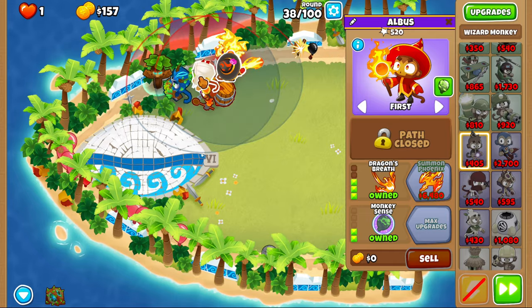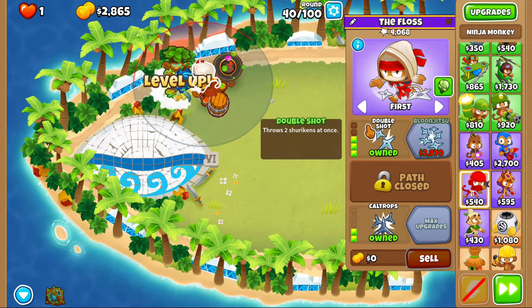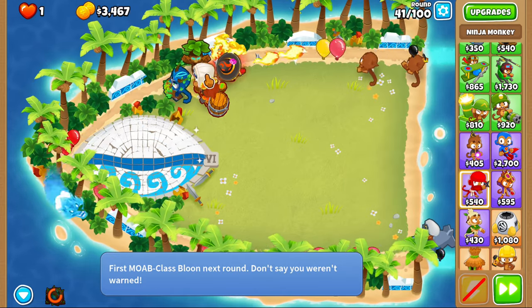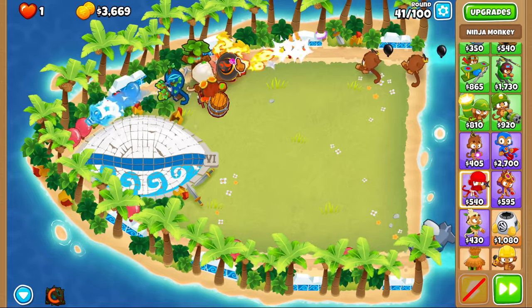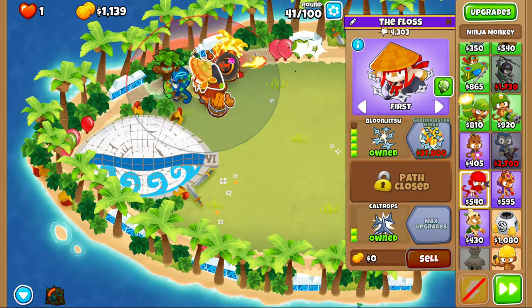Next we're gonna get dragon's breath. We're gonna have the MOAB coming out soon. Here's the MOAB — use our bramble there, nice and easy. Use it a little bit before the firewall; use your bramble ability, it just helps out. We get balloon jitsu here.